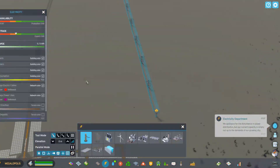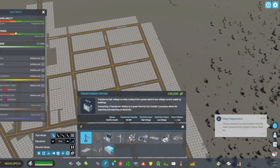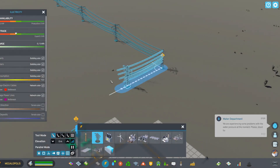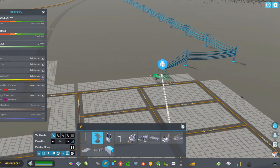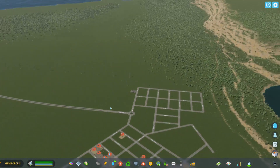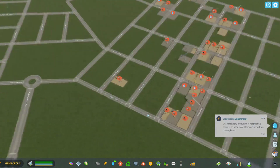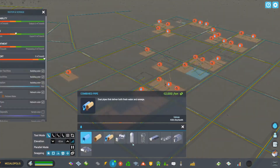As you can see, they want power. You can actually borrow power from the available power line that's already there. But if you were playing without unlimited money and without cheats, you'd have to pay for that, which could be expensive if you don't have your own power plant. So it's really best to have your own power plants.